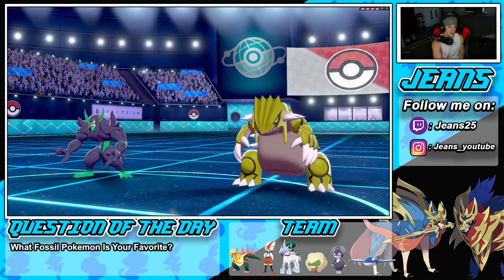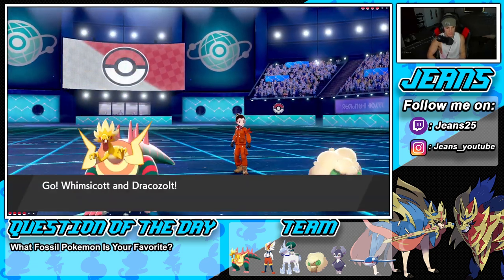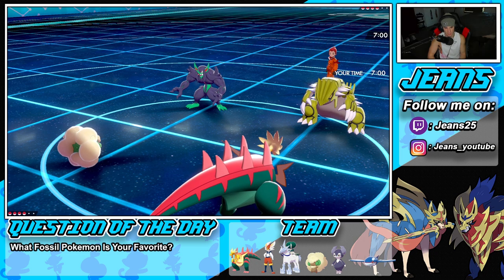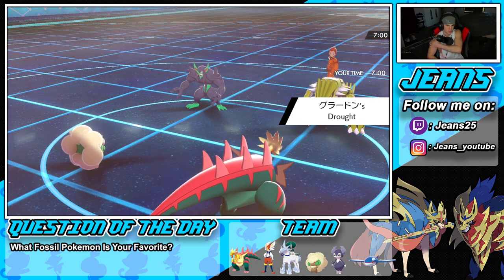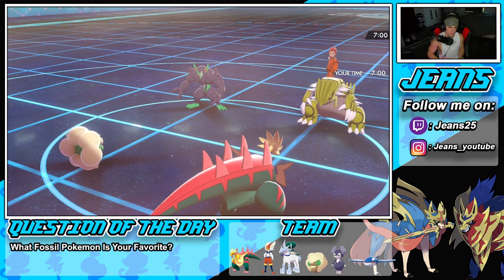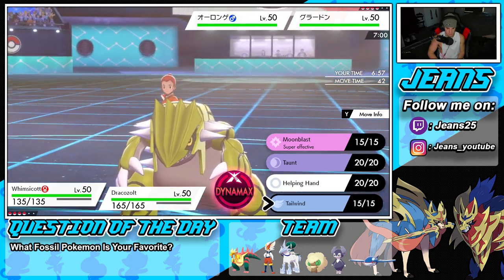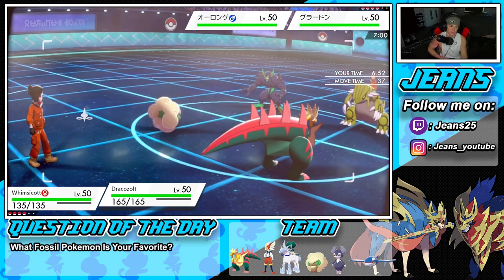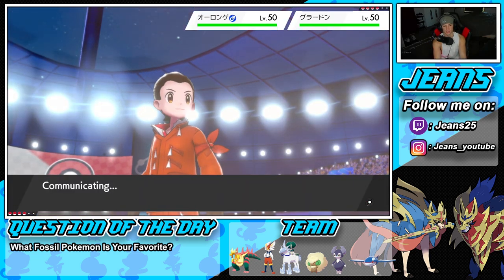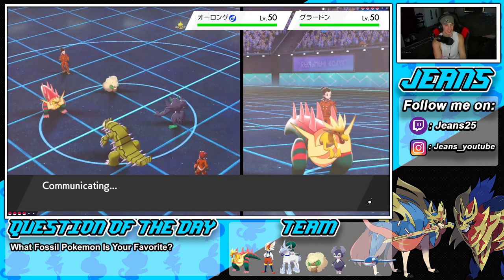With Groudon and Grimmsnarl on the field, I decide to dynamax Dracozolt and go for a max move right away — a worm-win hit would be beautiful. Meanwhile, Whimsicott goes for tailwind to give my whole team the speed boost. I want to get my hustle Dracozolt doing some work out here. Groudon is scary because it has ground moves and fairy moves — exactly what my Dracozolt does not want to face.